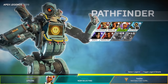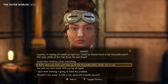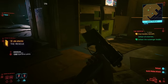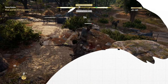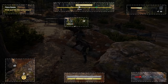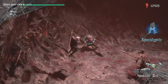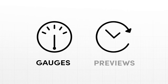UI encompasses a lot of different things — like online lobbies, inventory screens, dialogue trees, crafting menus, store pages, and so on. But for this video, I want to focus on one specific type of UI: the heads-up display, or HUD. That's the stuff laid on top of the gameplay while you're in the middle of the action. The first question is what is the purpose of the HUD, and what benefit does it provide to the player? To help answer that, let me break the HUD down into two distinct parts, which I'll call gauges and previews.